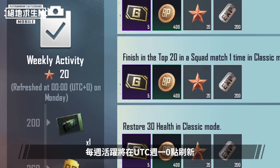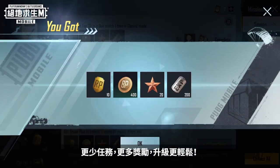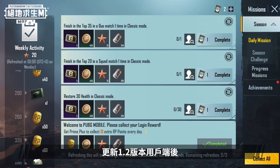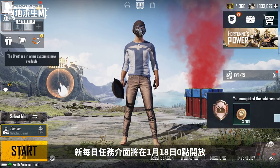Weekly activity is reset at midnight on Mondays. Fewer missions and more rewards make reaching rank 100 easier. After updating to version 1.2, the new daily missions page will be available starting at midnight on January 18th.